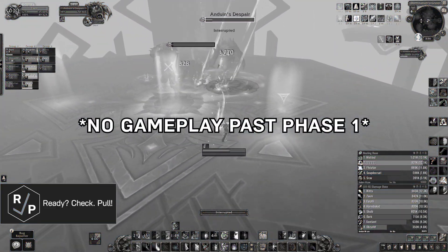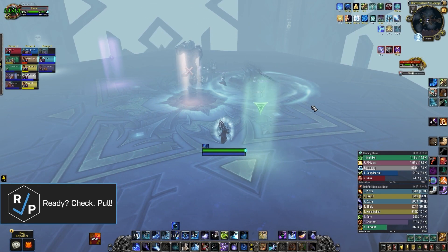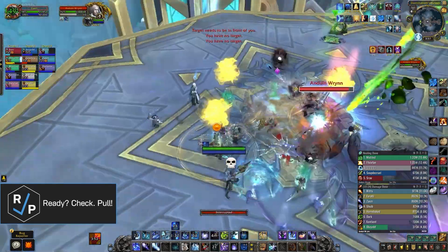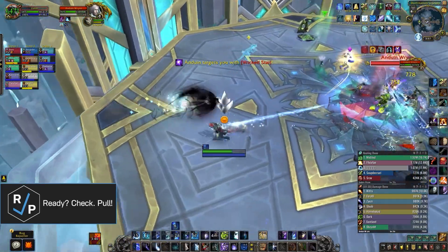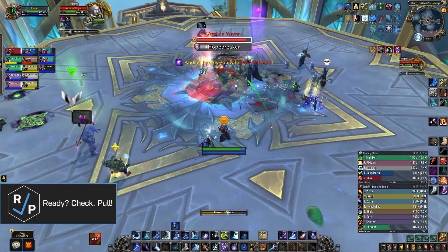In the intermission, a remnant of the Lich King spawns along with a ton of little adds. The goal is to nuke the remnant as much as possible because it transfers 150% of the damage it takes to Anduin, meaning it's just extra boss damage. Now I know it's tempting to AoE pad on all these little adds, but let's be honest, everyone's just gonna pad on them anyway, so whatever.